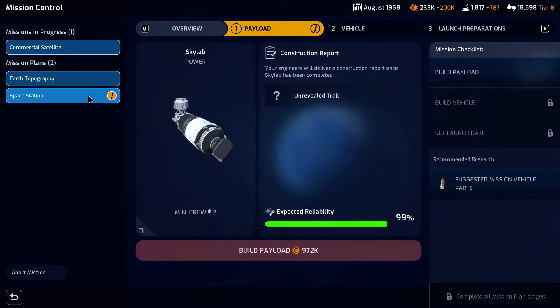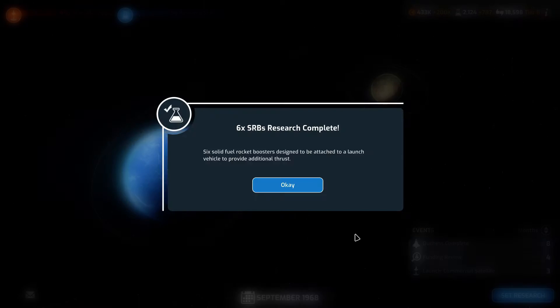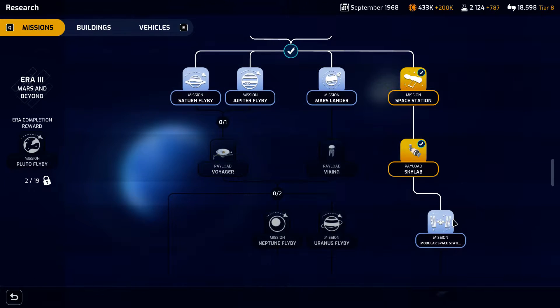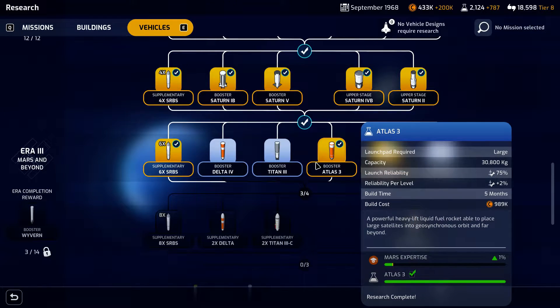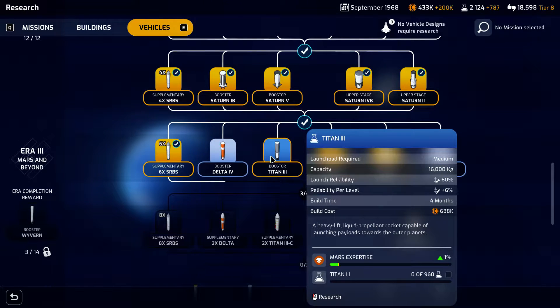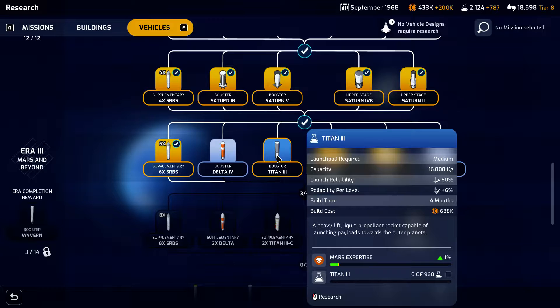First we should look at our active missions. We do need to get the space station payload, so we need to get the money for that — should get it in the next several months. Our research for the SRVs is complete, so now we can select a new research. We'll probably stick with vehicles for now since we want to make them as cheap as possible. We have one booster, one upper stage, and one supplementary. We're going to go with this booster here first.